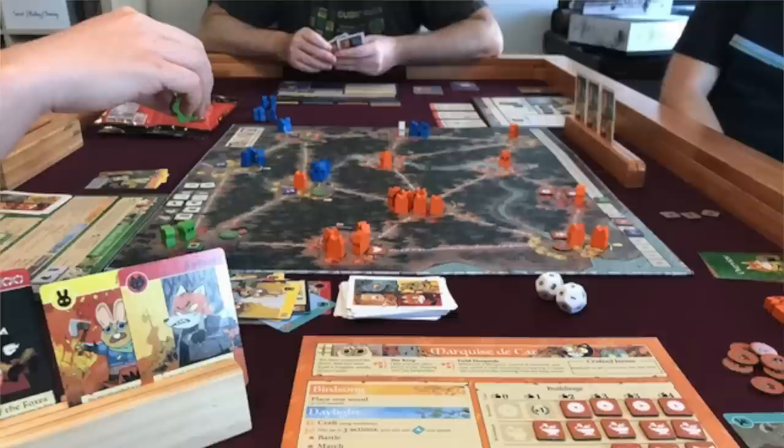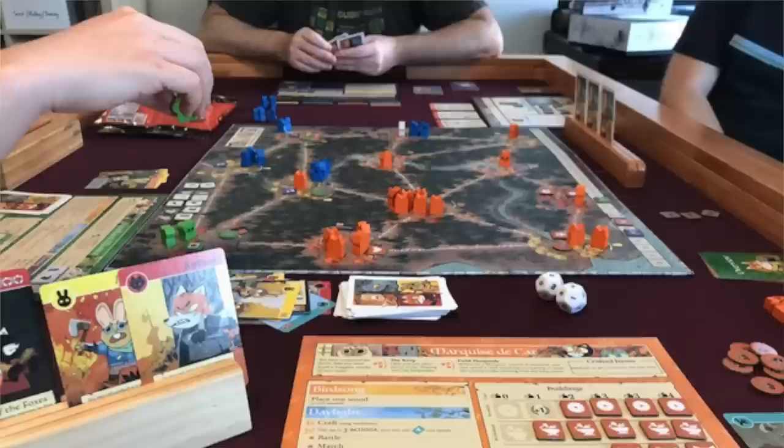Number 9 is Root. Root is known mostly for its asymmetry, but it has a hand management mechanism I love even more — all players use a common deck of cards for their own asymmetric style of hand management. Instead of giving every player their own deck, Root distills everything into a single simple deck where those cards mean different things for different players. Every player is essentially playing their own mini hand management game from that single deck.